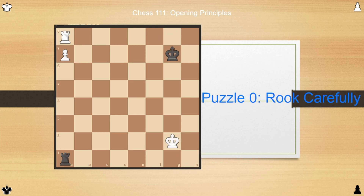But first, let's go over the puzzle from last week. If you recall, last week's puzzle was the following position. This position, with these pieces on these squares, is a very well-known draw.